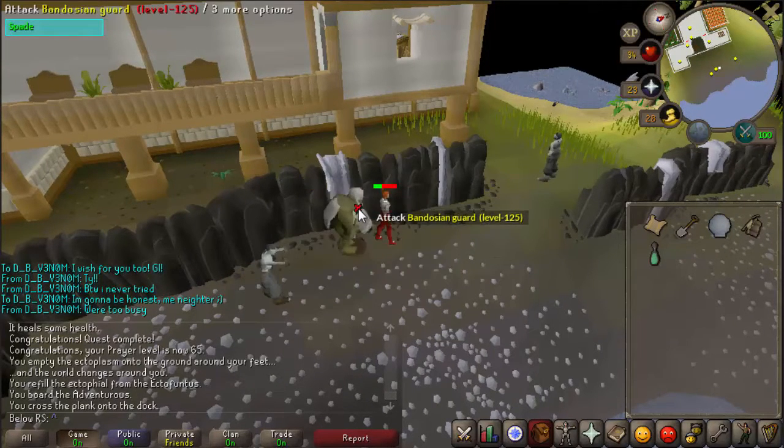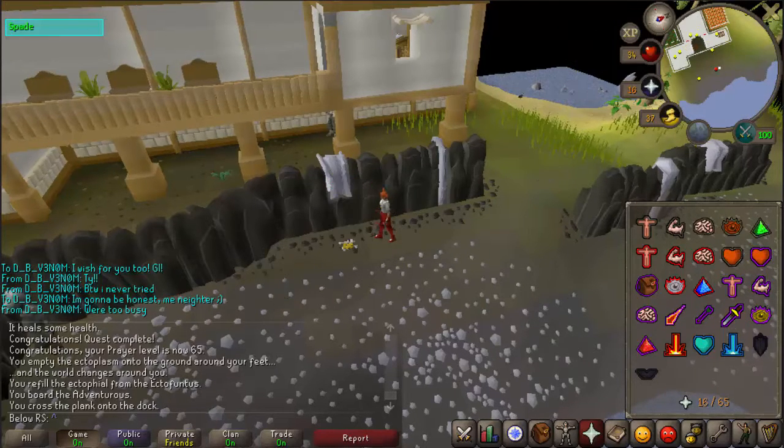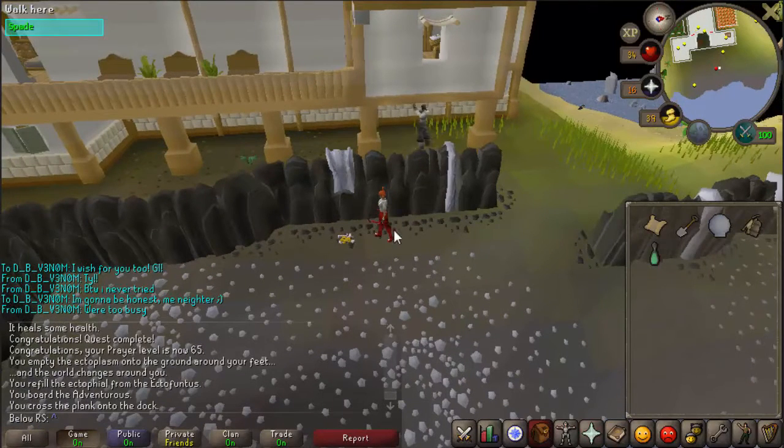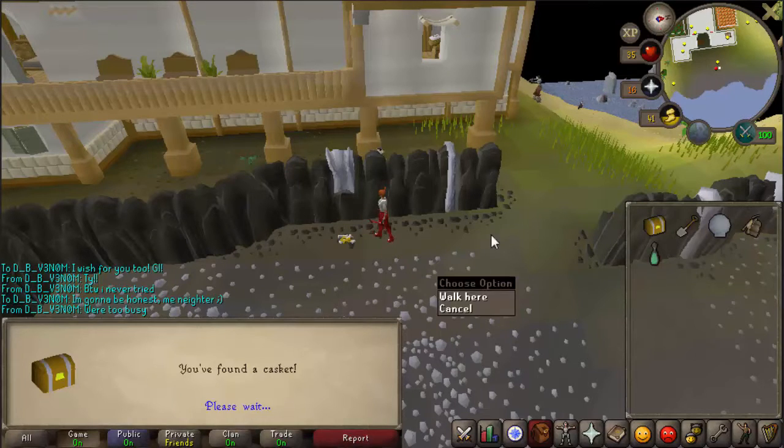After digging you will encounter an enemy — kill it. Once it's dead, make sure you're back at the same spot where you first dug, then dig there again and you will find a casket.